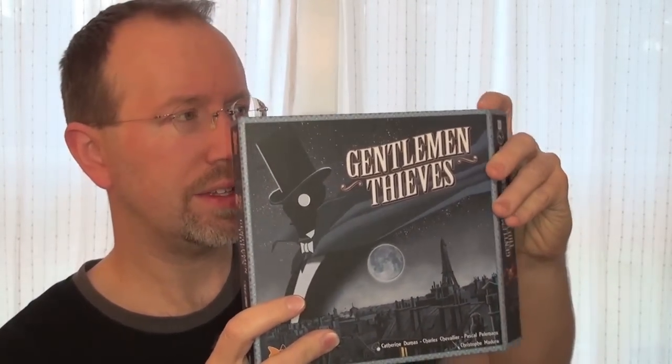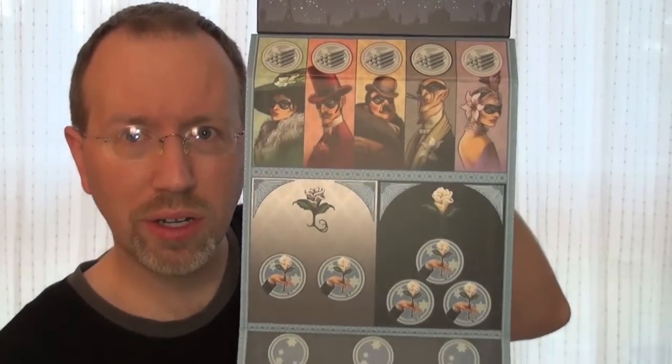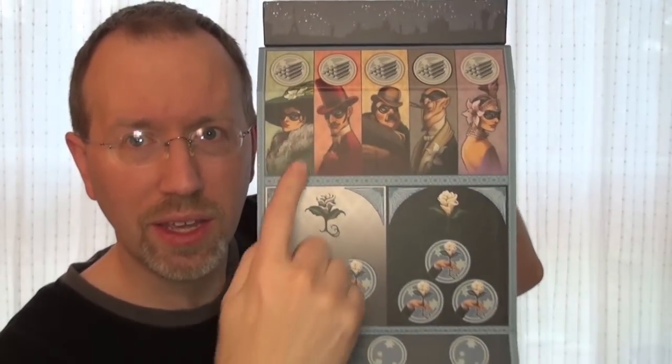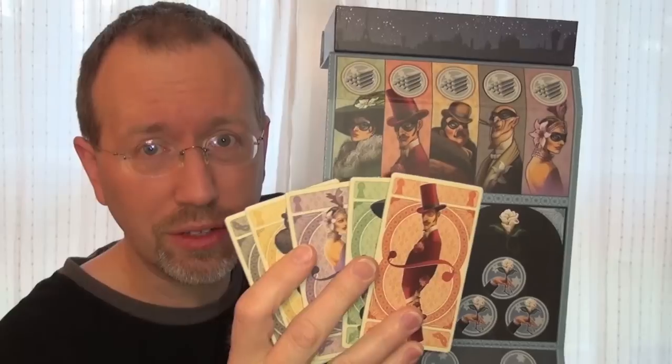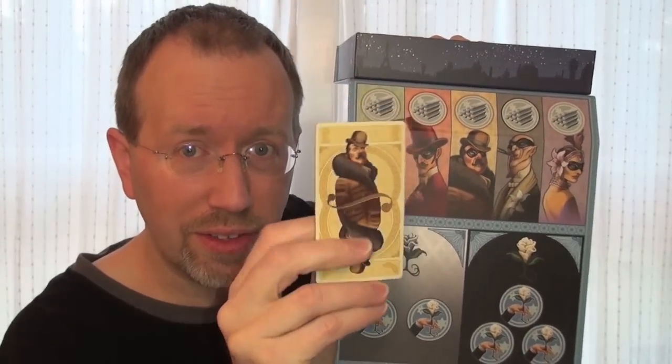When setting things up, you open the box — it has a tray and an attached game board that you use during play. These are the five thieves that the characters will take their roles as. The game plays from two to five players, so if there are only two, three, or four players, some thieves will not be claimed. Each player gets one of these role cards at the start of the game, and you keep that secret until the end of the game.